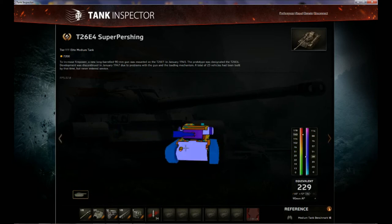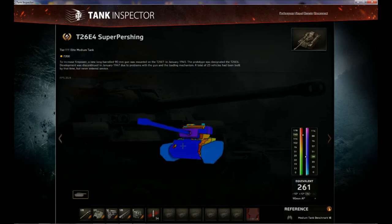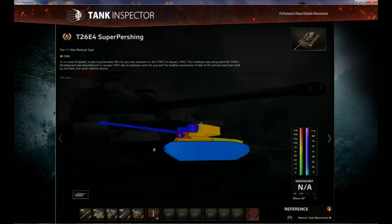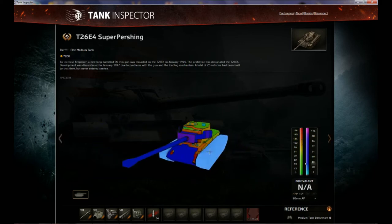The front is actually pretty strong depending on the angle you're being shot at. At about a 30-degree angle, your effective armor is actually 260 millimeters thick. The blue areas on the model represent strong armor. There is a weak point here on the front — if you get shot there it is a little weaker.